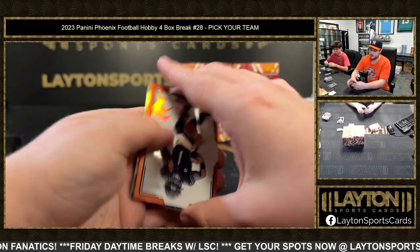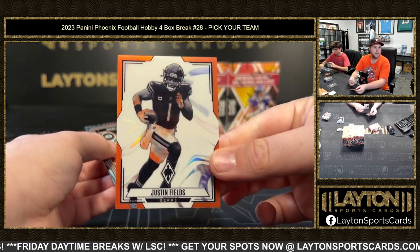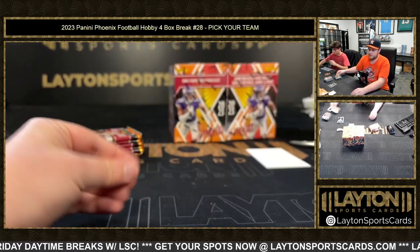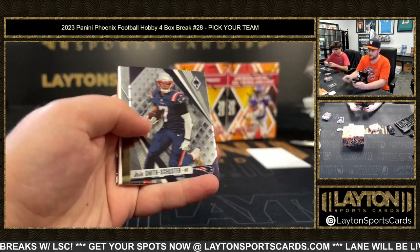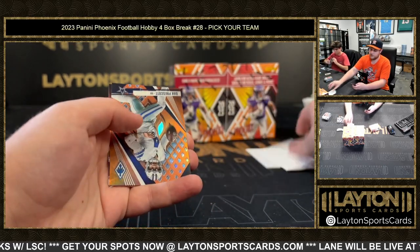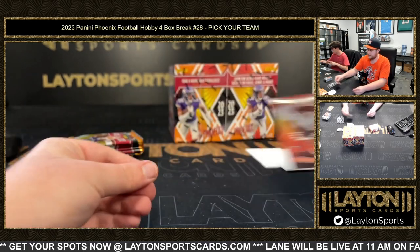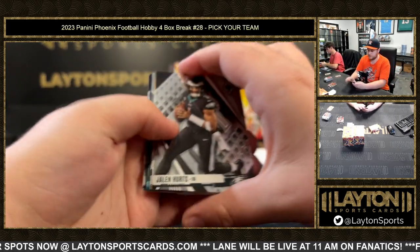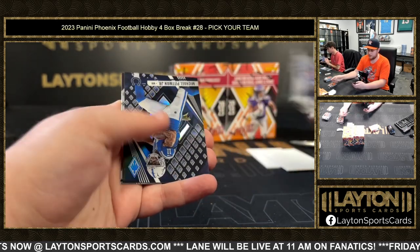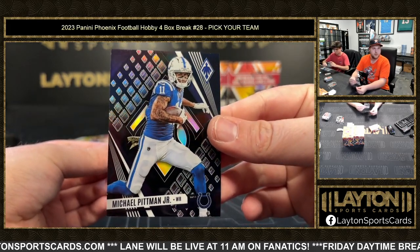Thunderbirds — Mark Andrews orange. Justin Fields. Two at 99. And Jaden Reed. Orange Dak Prescott to 75. Nolan Smith. Black Michael Pittman Jr. — ten. Nice one there. That is one of ten for the Colts.